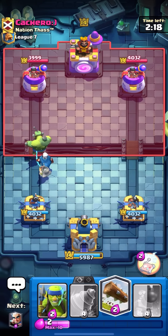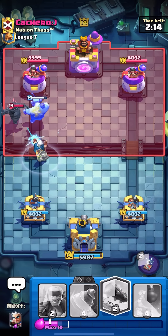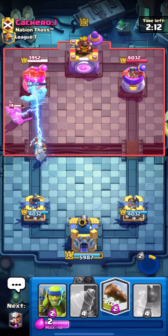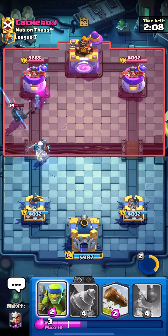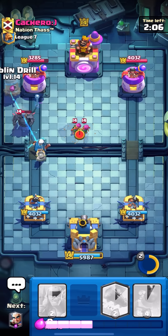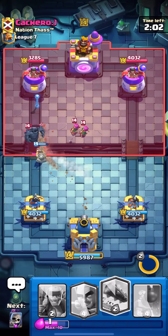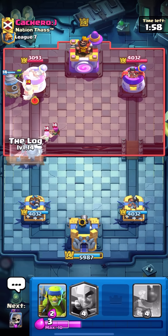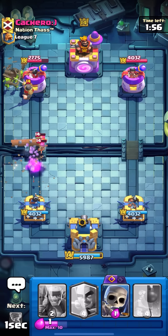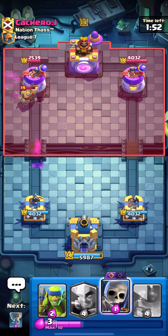I'll go for it at the bridge — kind of hard for him to stop this. He has a Pekka, so I'm going to pop the ability right now. It damages the Pekka and the tower already — extremely good start, pretty much kills the entire Pekka and I got about 800 damage on the tower. I'll send in a goblin drill as well.